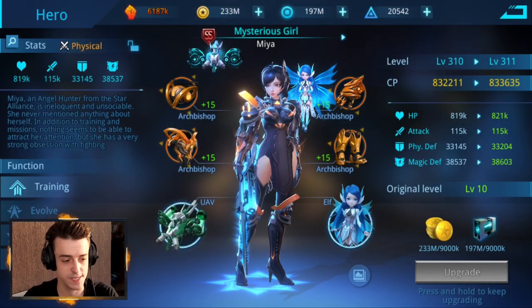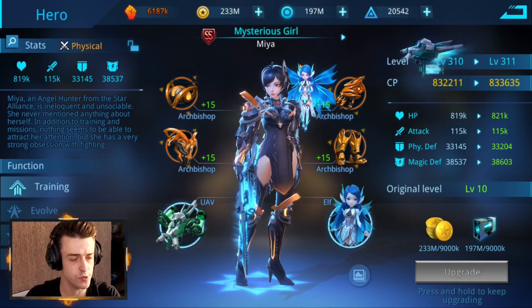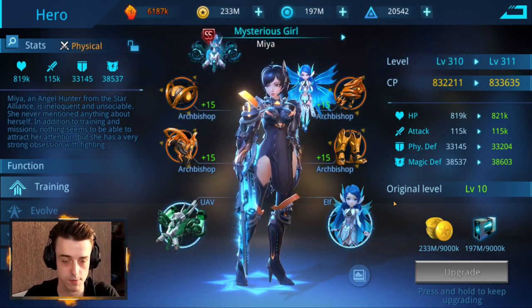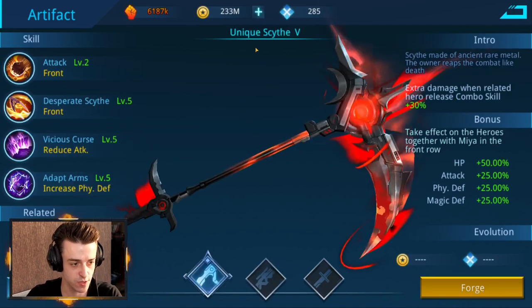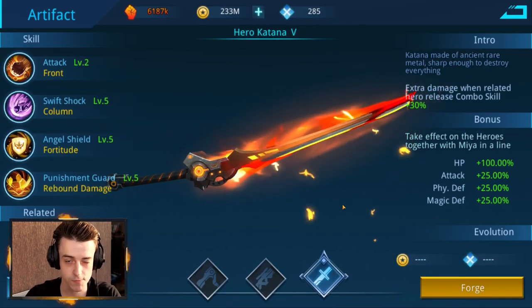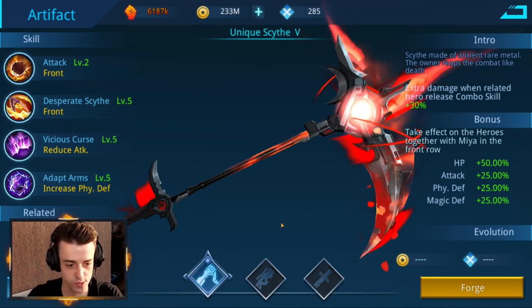Let's talk about the heroes you should be building. The first hero is Maya, or Mysterious Girl. She is compulsory for all teams. What's cool about her is you can fully customize not just the way she looks, but the weapon she uses. If you go to her artifact, there are three to choose from: the unique scythe, the blitz sniper, and the hero katana. Each of these offers unique bonuses to Maya's abilities.